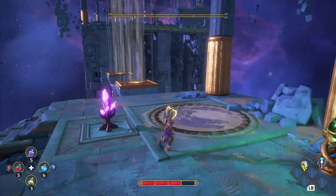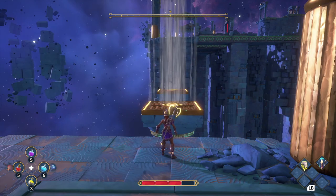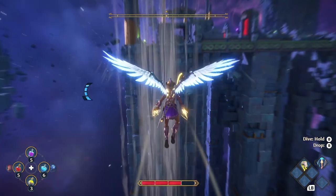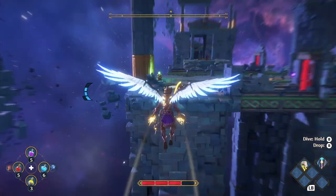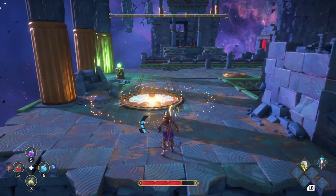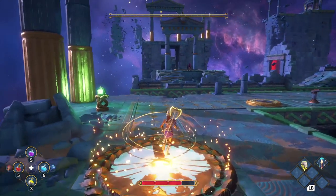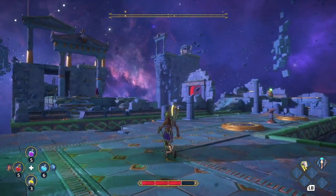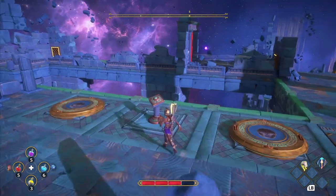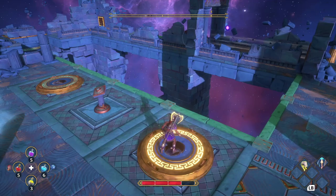If we work our way over here to these columns, you can see we have these winds being blown up. A little tip for you: if you fly into these wind columns, pull back and stay in the wind columns so they raise you up. I didn't do that enough, and you can see right here where I almost didn't make it, because you can't climb these blue surfaces. You will definitely need to learn how to do that later on in some other vaults. So when you get in those wind columns, pull back so you can stay within the wind and have it blow you up.